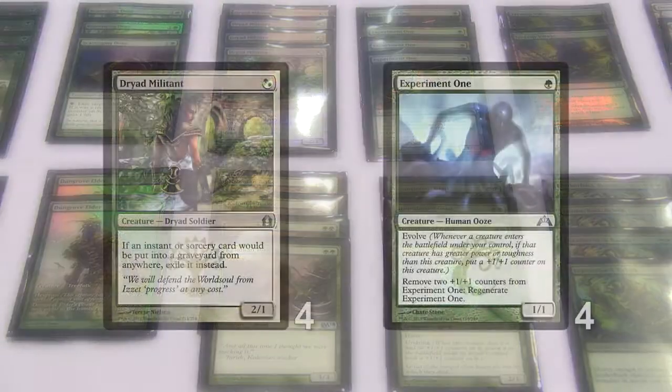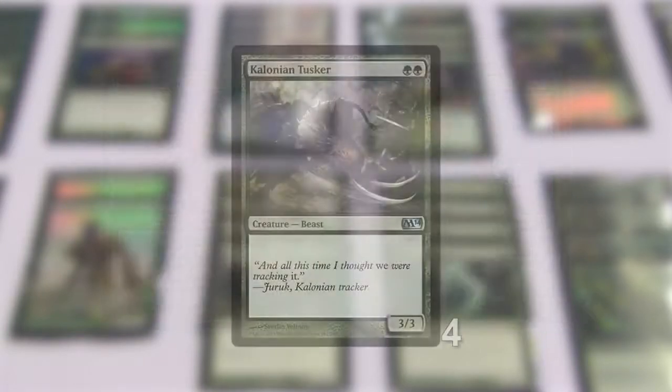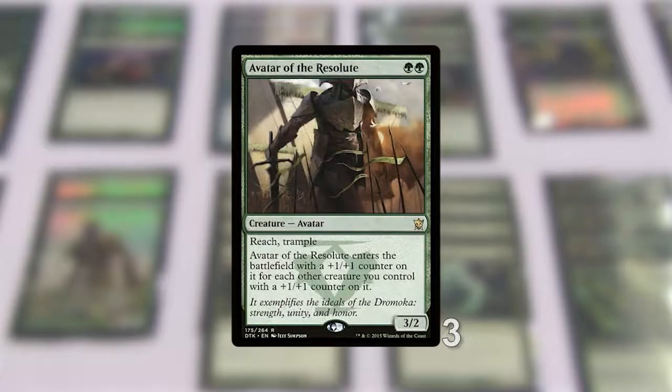On the low end we have Dryad Militant and Experiment 1, which are great to get out on Turn 1. Dryad Militant screws around with anybody trying to flash anything back from the yard. Experiment 1 takes advantage of anything you play after Turn 1 — both good early, good late. On the 2-slot we have Cologne and Tusker, a vanilla 3/3 for 2, and more importantly Strangleroot Geist, whose Undying is a huge part of the deck. Avatar the Resolute takes advantage of the Undying on Strangleroot Geist.